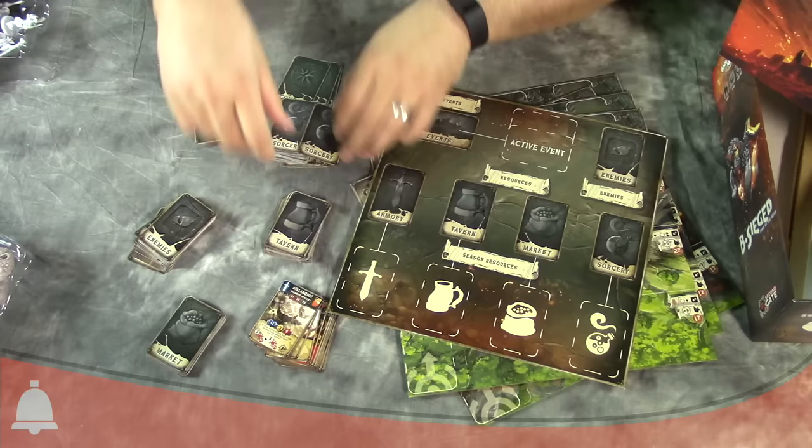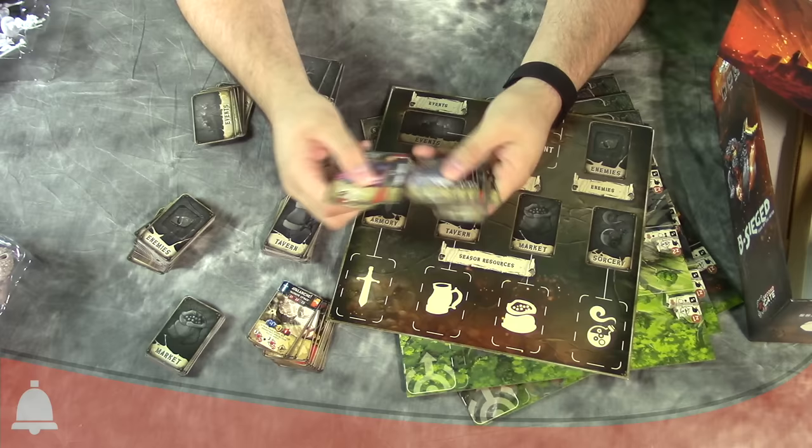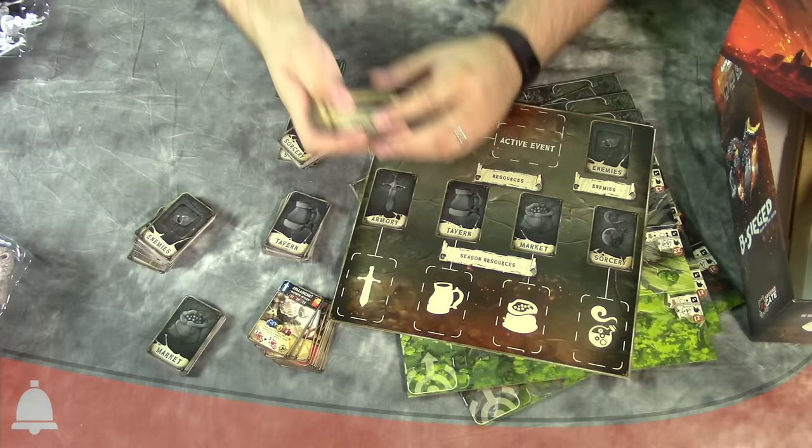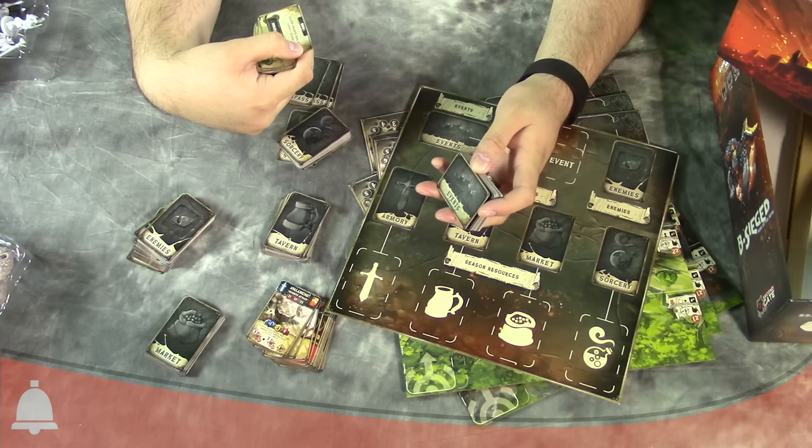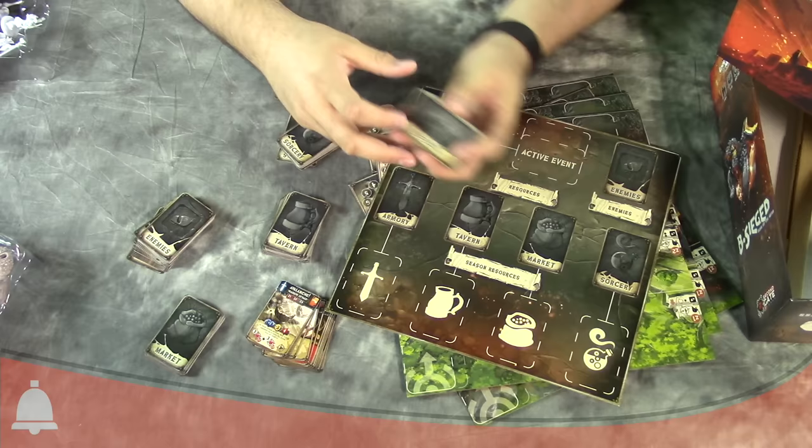Sorcery cards — these are obviously spells that you're going to be able to use for effects in game, which I have no idea because I haven't read the rules. And then different event cards — things that happen round one, round two. This one, for instance: accumulated fatigue — heroes cannot use their starting abilities. Looks like it lasts a round. Ouch.